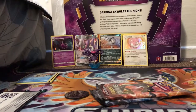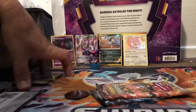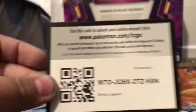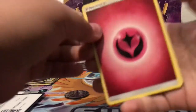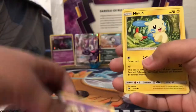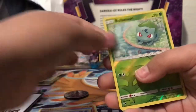Next we have the Mewtwo pack art. We have another Fairy Energy, Lypard, Energy Retrieval, Incineroar, Ivysaur, Jinx, Minun, Torquill, Quillfish, a Bulbasaur Reverse, and a Virizeon regular holo.